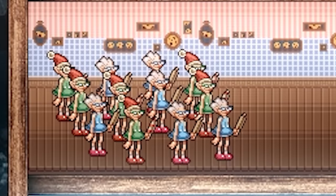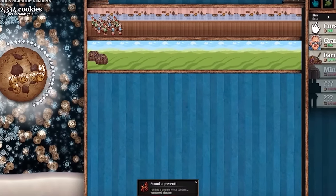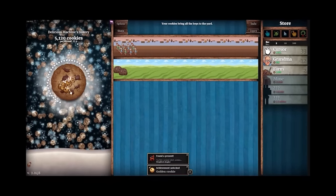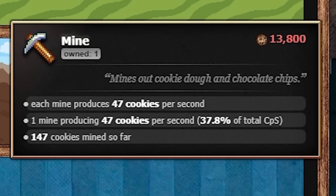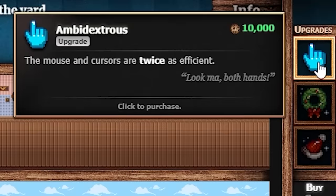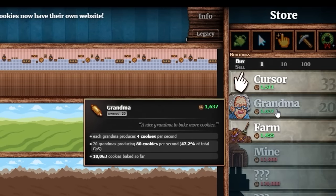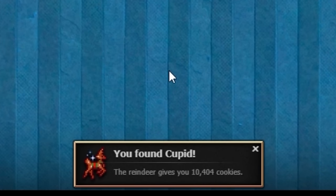I'm buying more cursors — 33 of them now. Grinding up to 12,000 to buy the mine, which makes 47 cookies per second. Just like that I have 10,000 cookies — I can buy the ambidextrous upgrade making my clicking twice as strong. Now getting 8 cookies every time I click. Let's get some more grandmas — I now own 21 of them. I found Cupid reindeer and got 10,000 cookies! Buying the cheap hose to make farms twice as strong. Let's buy more farms and another mine.